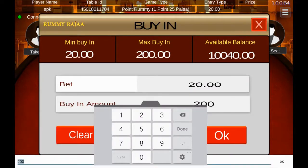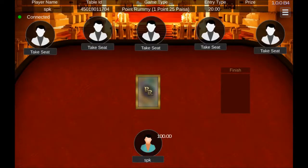To take a seat in the game, tap on any empty seat and enter any amount between the minimum and maximum entry fee if you have sufficient balance.